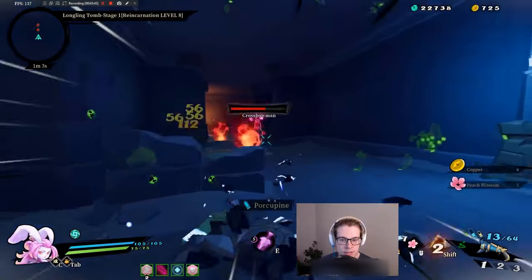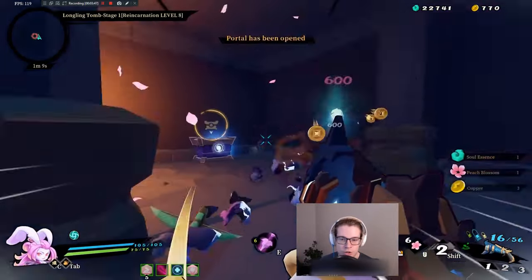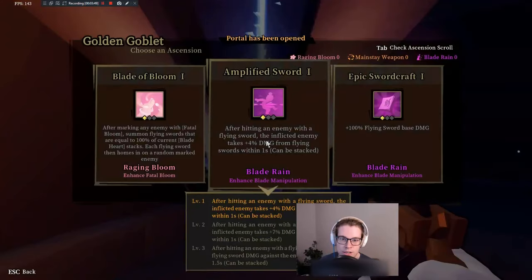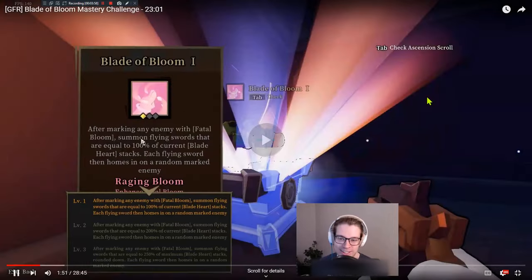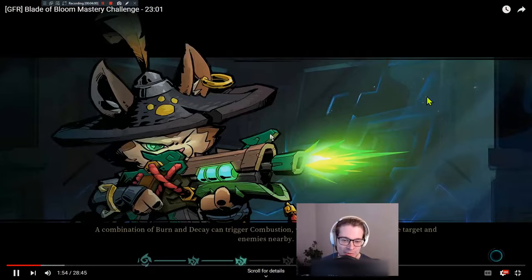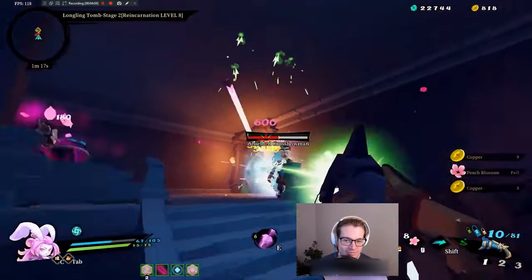He's just killing everything, and this early Porcupine is just doing so good. First pick: blade of bloom. One of the things we're going to notice about this particular build is that it is a high roll — this is not a 'I just made it through' run. This was a high-roll run.